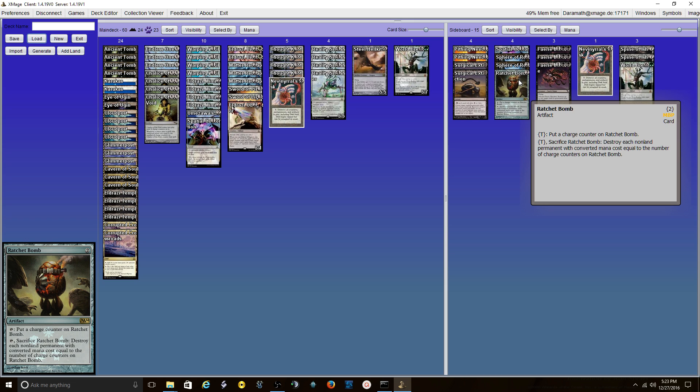One Ratchet Bomb — this is to take care of smaller threats. It's good against Merfolk, Death and Taxes which is a lot of 2-drops, Goblins which has a variety, and Elves which this is really strong against — just decks that go wide and are lower to the ground. Ratchet Bomb is a really strong answer and doesn't take a lot of investment. It's also not bad against Miracles: if you know they're on the Entreat the Angels plan, you can leave this on the battlefield and they either have to answer it before their Angels or you just take them out.